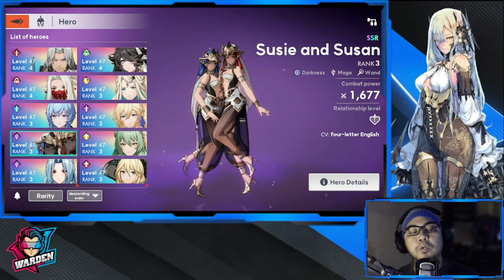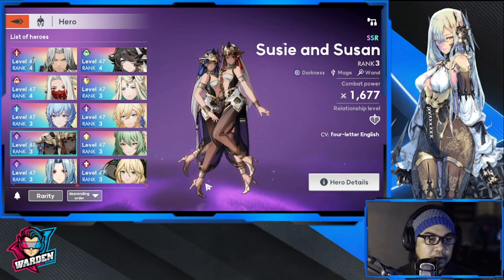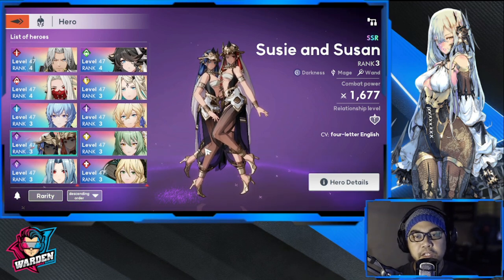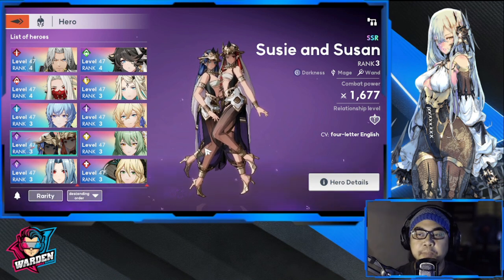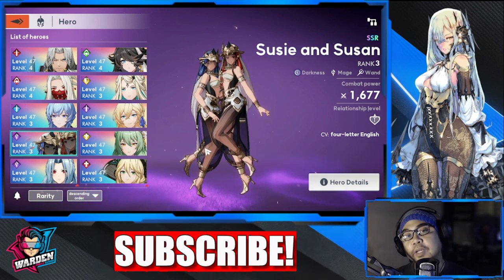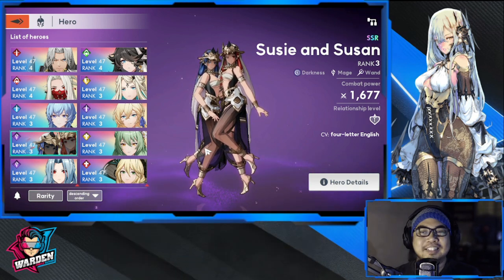Hey everyone, welcome to Archland. We have here Susan and Susie — I already built them, so I've had a couple of days to ponder and test them and form my conclusions on their build. They're both unique because I think they're the only two characters in one, which is kind of weird especially when they hold the weapon.